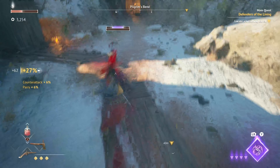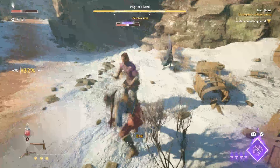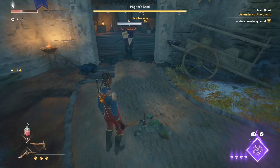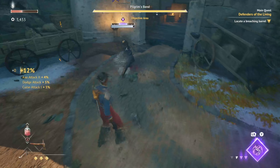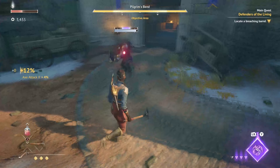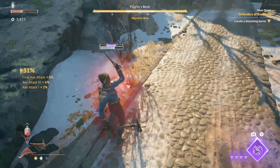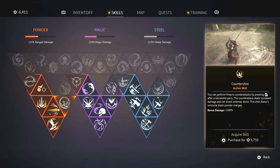Now we get on to the exploration achievements. These involve finding hidden areas, completing sidequests, and collecting various items scattered through the world. Examples include Ruffled for finding all of Anki's feathers, and A Place to Call Home for freeing all the hamlets. This is where it can get a bit tedious, as some collectibles are very well hidden and you need to collect materials to upgrade your guns, which do not respawn. So once you've collected a piece of material, you can't come back and find it — which can be a bit of a nightmare.